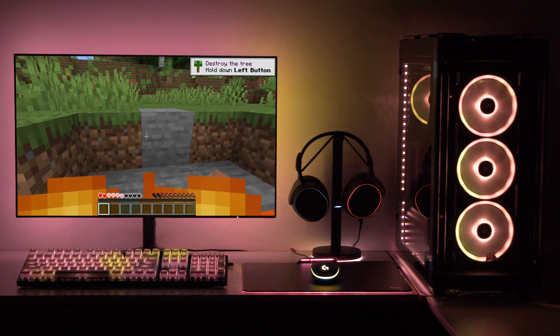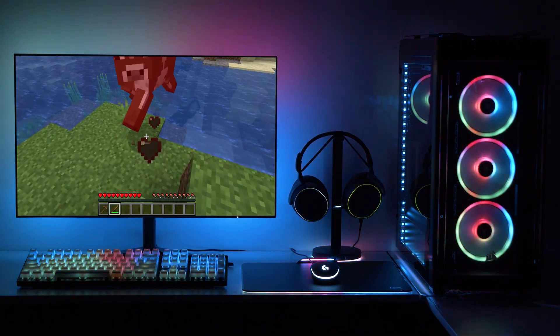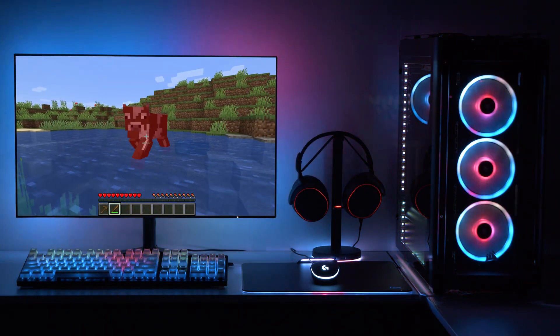When on fire or inside lava, orange particles flash on the devices. When gaining experience, green particles flash on the devices.